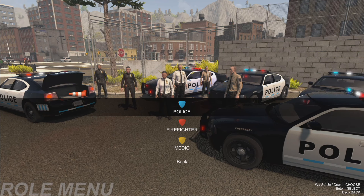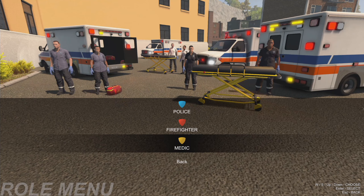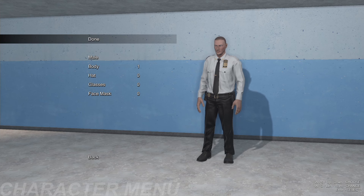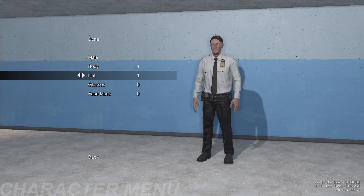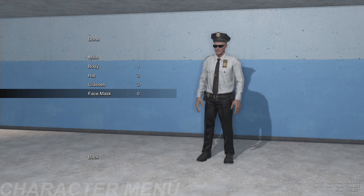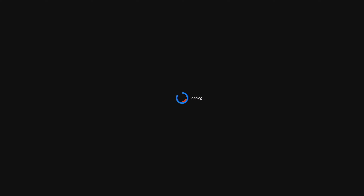Howdy folks, Kerbo here. Today we're checking out Flashing Lights - it's been quite a while since I played it. They've made a lot of updates including a new map, and now there's stuff to do on the new map. We're gonna go check that out. You can play as police, firefighter, or medic. Today we're gonna do police and see how that goes. I think we need a hat - yeah, probably some cool shades. There we go, we'll put the gas mask on as required. Let's load up and go see what there is to do.